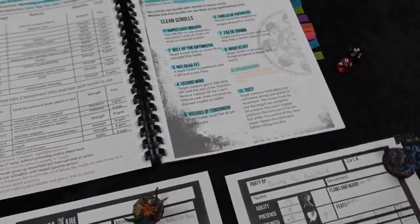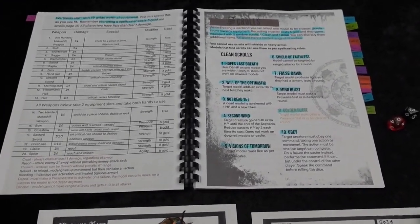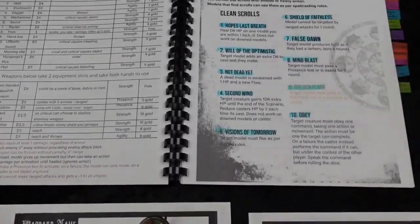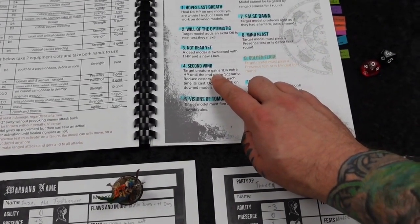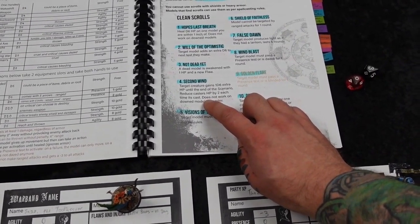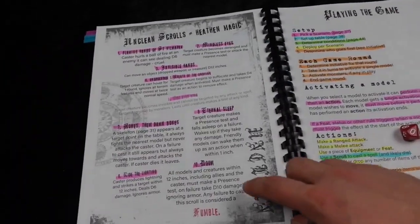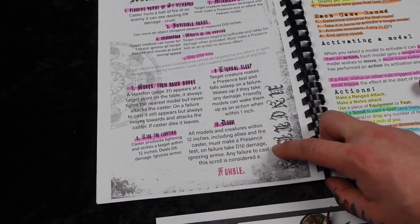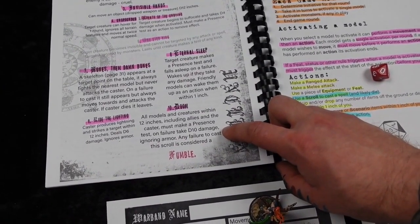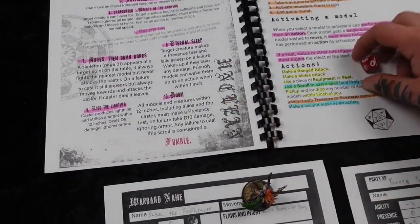That brings us to scrolls. Your wizard gets one clean and one unclean scroll — these are the spells she knows, and all spells have a range of 12 inches. For the clean scroll I get a four, which is Second Wind: the target creature gains one d6 extra HP until end of scenario, and reduces the caster's HP by two each time it's cast — does not work on downed models or the caster. For the unclean scroll I get a ten, which is Doom: all models and creatures within 12 inches, including allies and the caster, must make a Presence test; on failure, take d10 damage ignoring armor. Any failure to cast this scroll is a fumble. Jeez Louise.